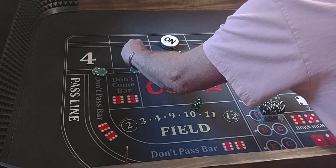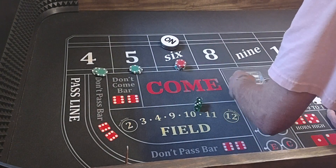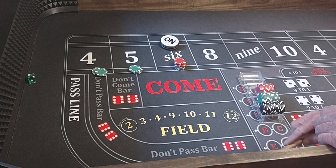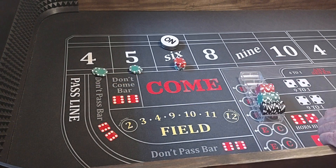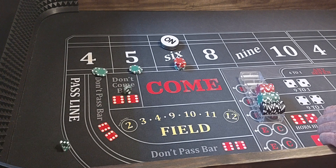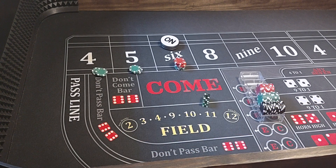We're going to put 2 units on the 6, add $10 out of our rack. Here we go. Hard 8. Over here. 3, 2 — 5. That's what I'm talking about. That'll pay $105.